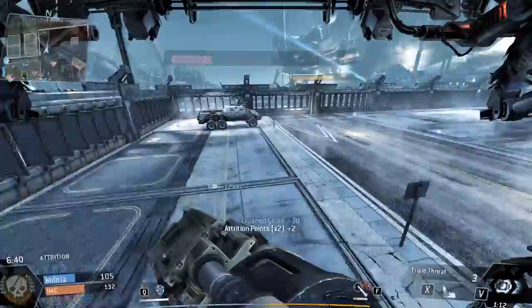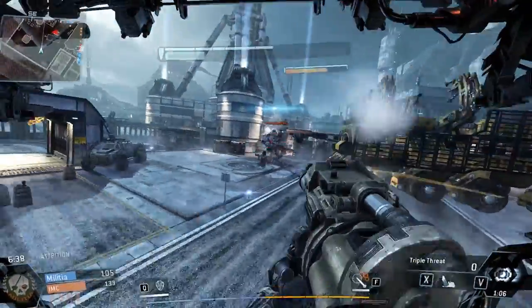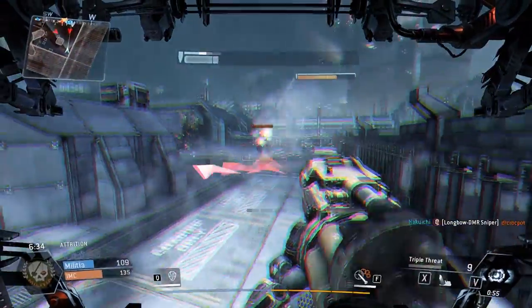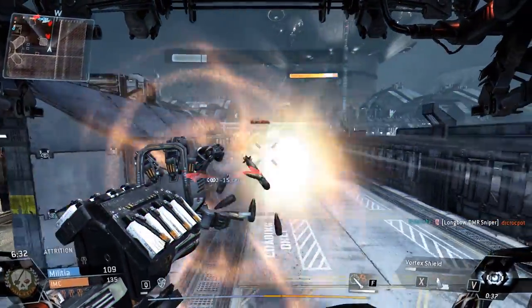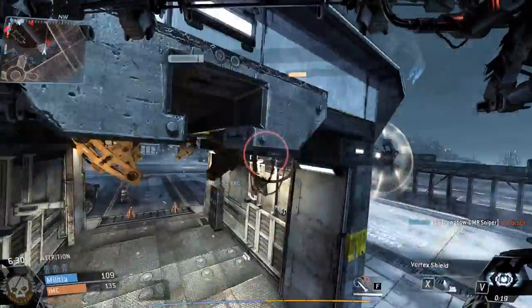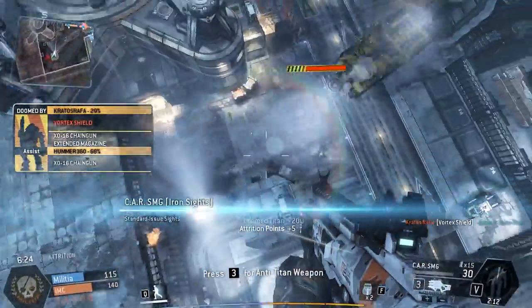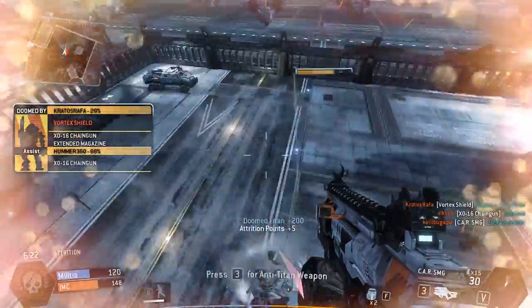Today, I'm going to teach you a fail-proof method for rodeoing an enemy Titan. This method can only be countered by the use of electric smoke, but if you find yourself on a mech equipped with said smoke, you can simply jump off and re-engage once the smoke is cleared. In order to perform this rodeo method, you need to unlock satchel charges, and once you have them unlocked, the process is quite simple.